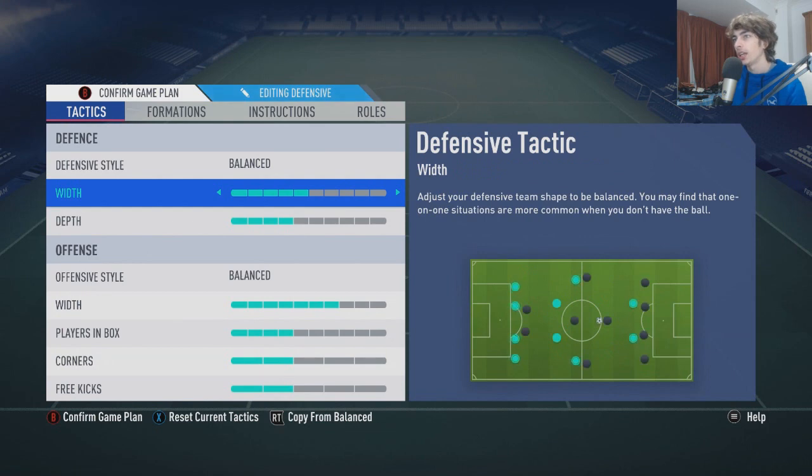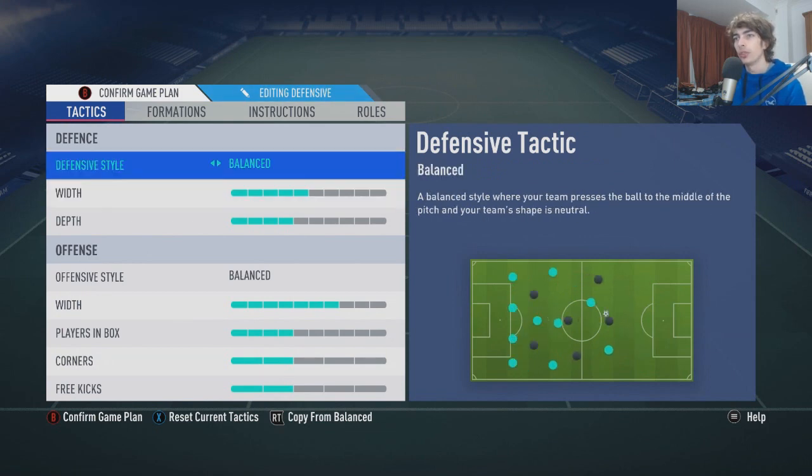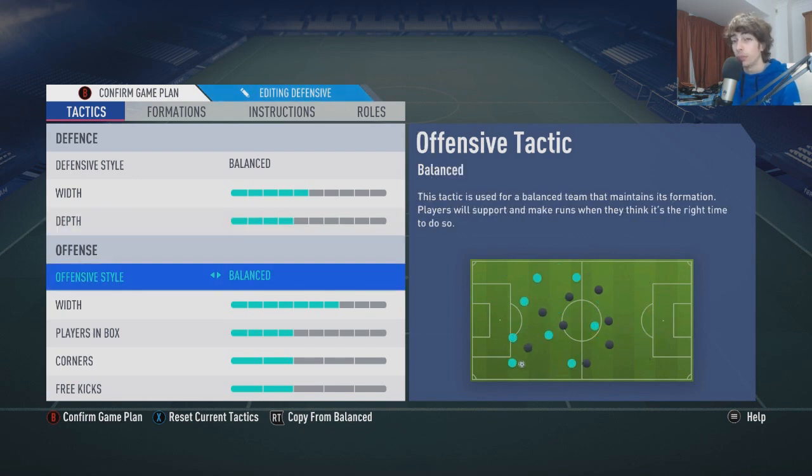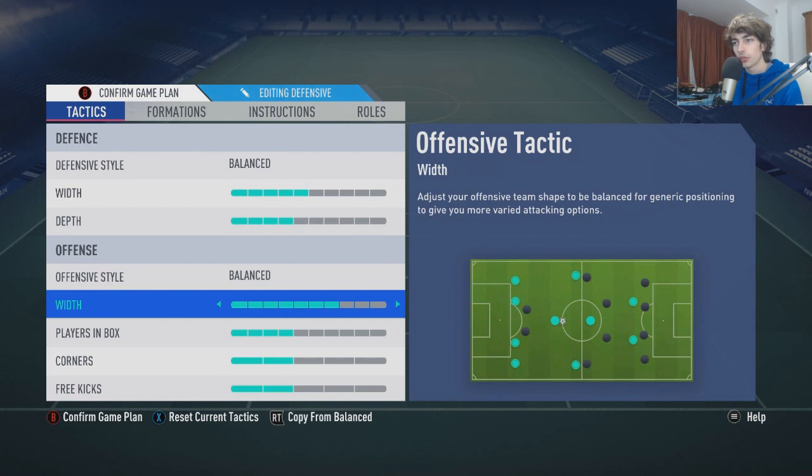Going into the actual formation, it's one of my presets. We've got the defensive style on balance, depth a little bit lower. The reason why we have the depth quite low is just so that the AI can defend a bit better — they're not as good at defending through balls in behind. So if you just sit quite deep, you get to kind of abuse that. I hate to do it, but that is basically the way the game works right now.